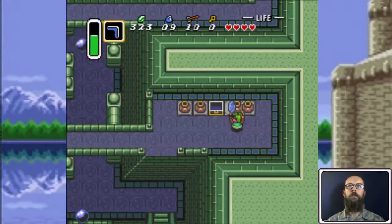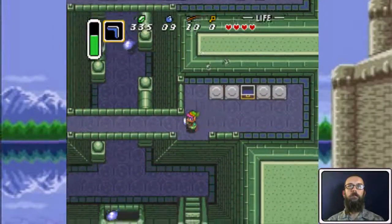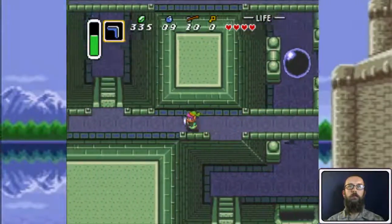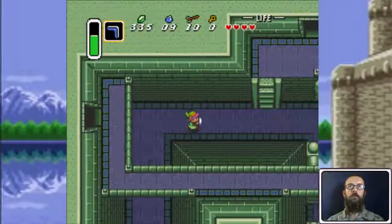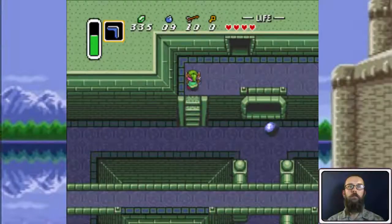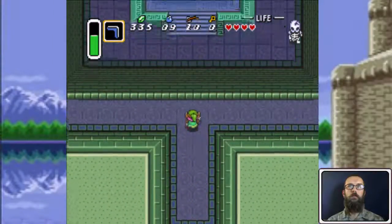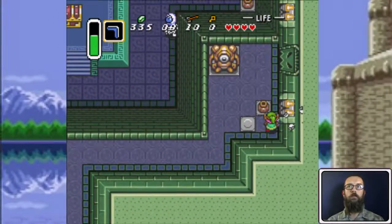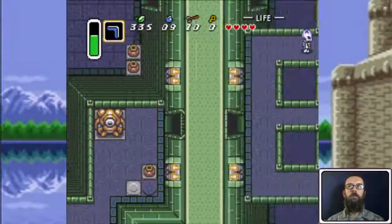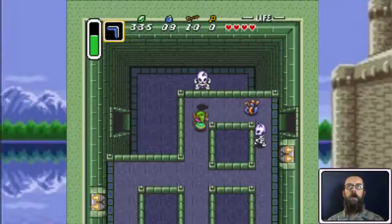100 rupees in that chest. Go on this side and get the map.